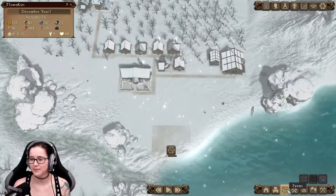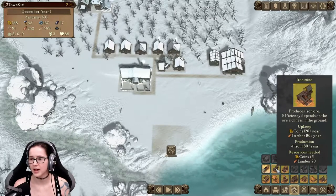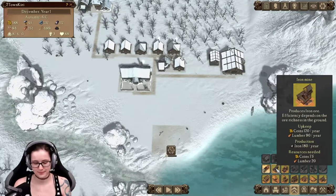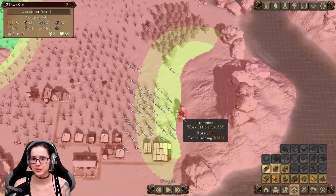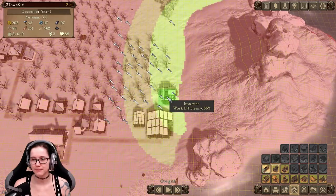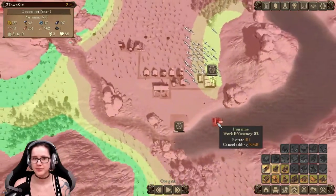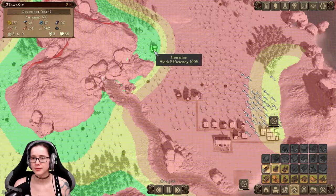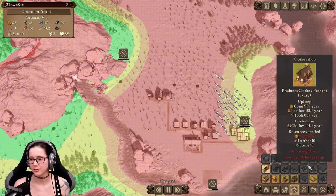We can't build farms yet. Fisherman's hut — but we don't have enough people. Iron mine — efficiency depends on the ore richness of the ground. That'd be 66% here. I'd say it's good enough for now. We're gonna build it here and then have a path go through.